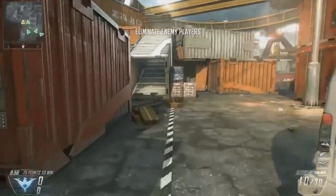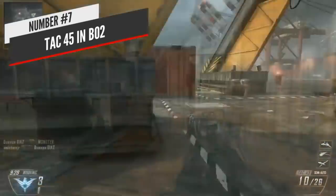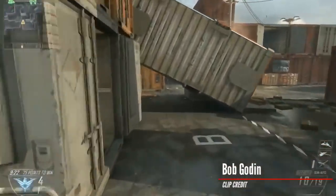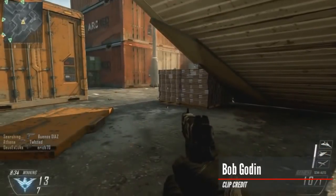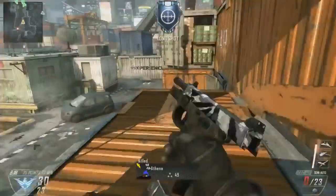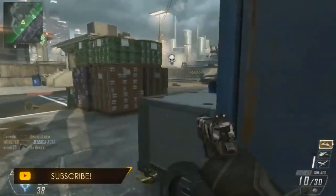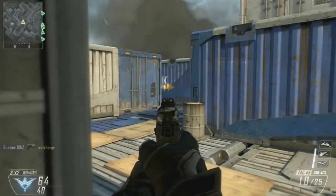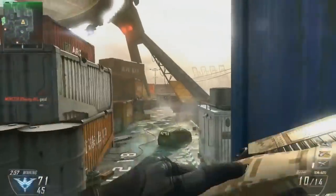At number 7, staying in Black Ops 2, the Tac-45. There was a big rivalry in BO2 between the Five-Seven and the Tac-45 — let me know in the comments which one is better. The Five-Seven was easy to use and spammable, but the Tac-45 was much more precise and hit like a truck. It was a 10-round pistol with very high damage, dealing 55 damage up close with a generous range making it capable of two-to-three-shot kills from pretty insane distances. While not as spammable as the Five-Seven, the Tac-45 was a fan favorite because of its sheer stopping power.